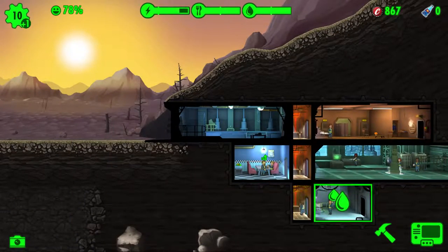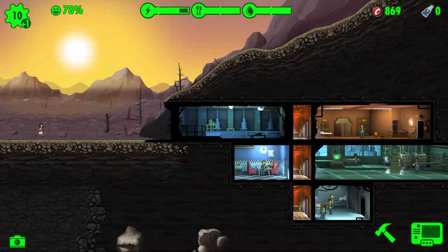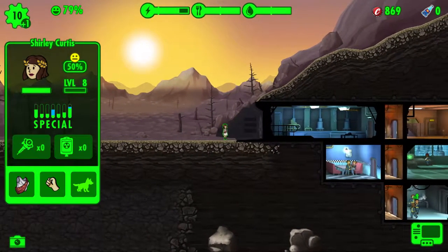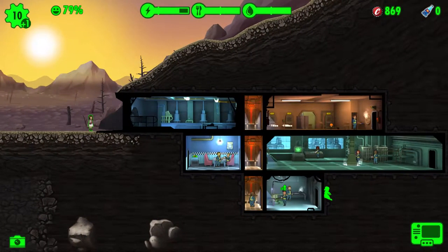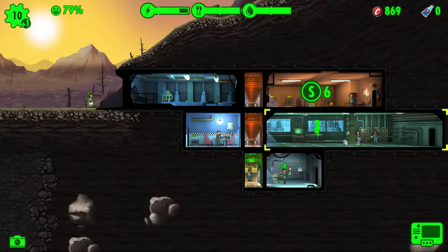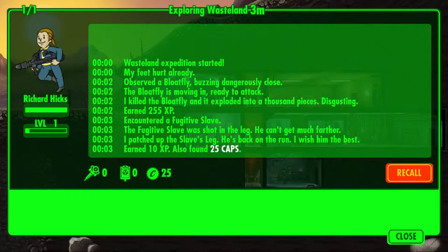Let's level that up. What are you good at? Charisma and L — I don't think I have any room that requires L. Let's put you there for now. How's our dweller in the wasteland doing? She patched up the slave's leg, he's back on the run — earned 10 XP and found him with our cats.